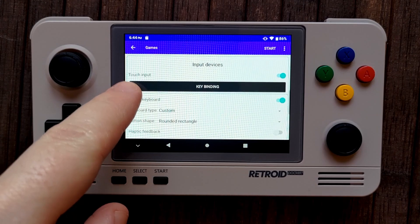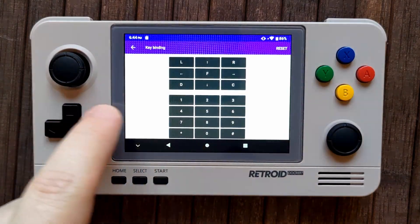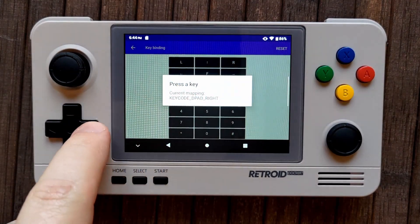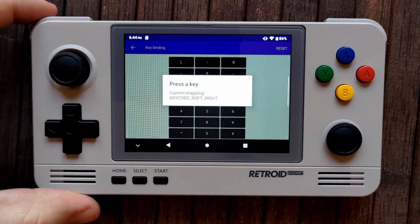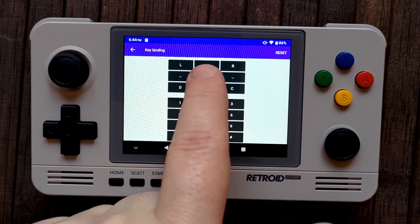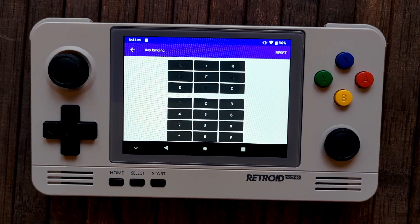Tap Key Binding to begin setting your controls. Most N-Gage 2.0 games primarily use a directional pad, L, R, and a function or OK key. Phones also had keys for 0 to 9, asterisk, and hash, but it's up to you how you set those up. My recommendation is to minimally set keys for L, R, function, and the directional pad. You can totally ignore the D and C keys — decline and call respectively — which we'll never use. Most 2.0 games work fine with just the dpad, function, L and R. It may be worth taking a look at the game you want to play and setting it up specifically for that.